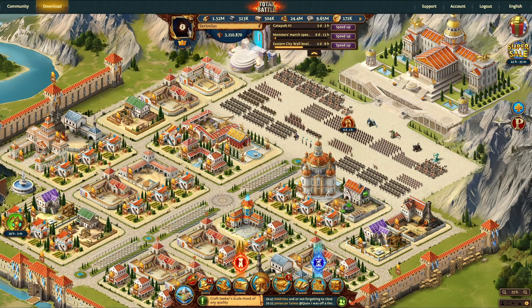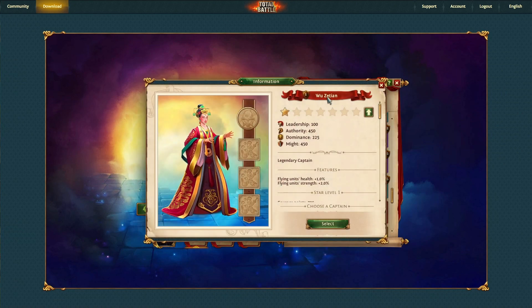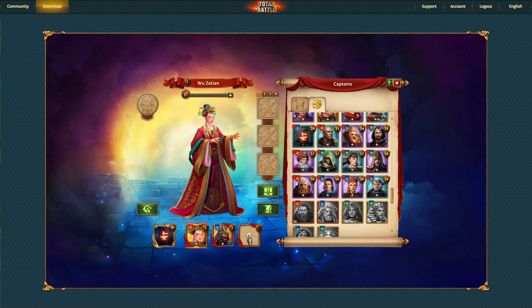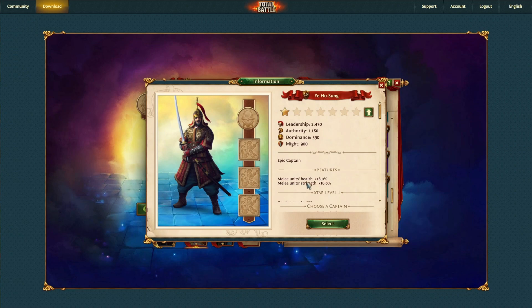Now I have some Captains that I want to level up, so let's jump into the Captains. I have a couple of new Captains I want to get boosted up. We're going to plug in Wu Zechin — the Flying Unit's Health bonus she'll provide. Then we have Minamoto, who adds bonuses for our Range Units' Health and Strength. And we'll throw in Yi Ho Sung, a lower-level Melee Units Captain.